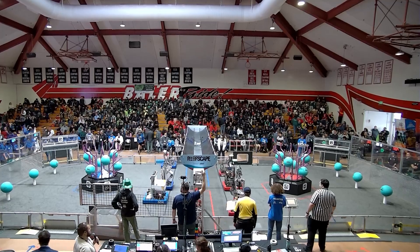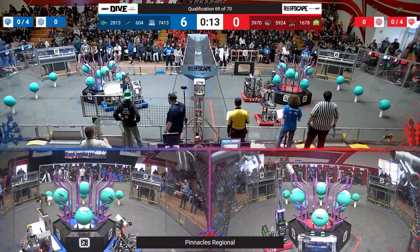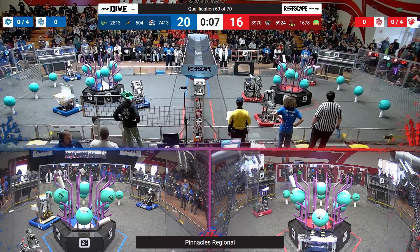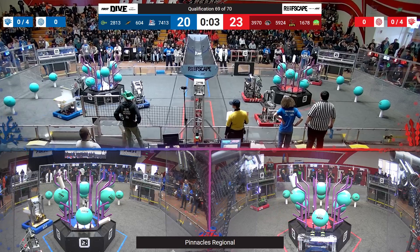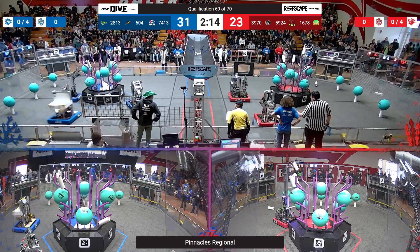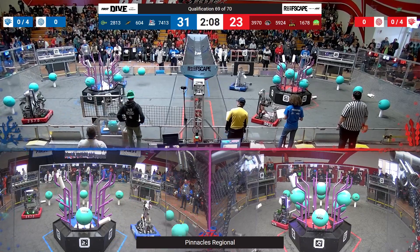Drivers at the ready, starting in three, two, one — go! All robots moving, but a little bit of a collision here as 7413 nudges 604. This might be a disaster for the blue alliance autonomous. Red alliance is happily capitalizing on it, though 604 did manage to refine their footing and gets another score. We've got two coral for blue, two coral for red.